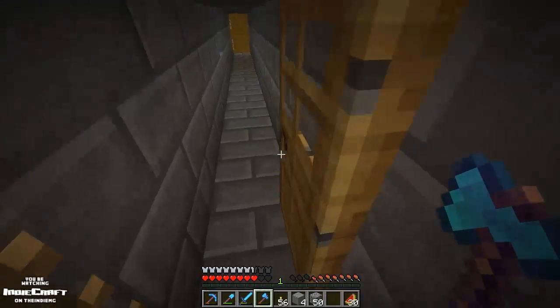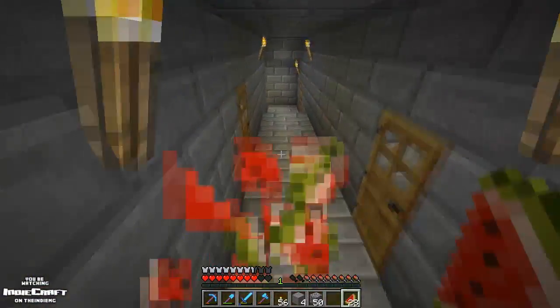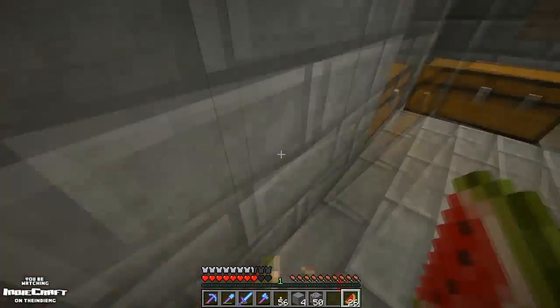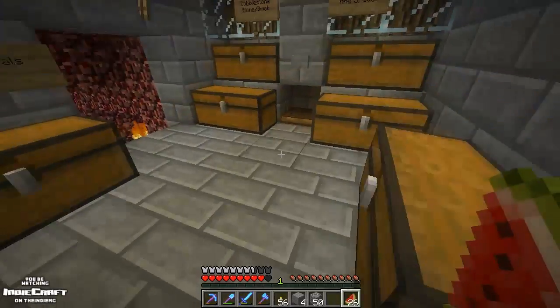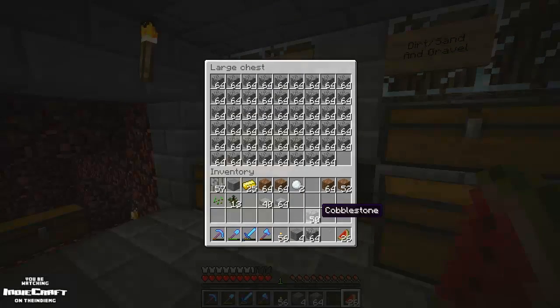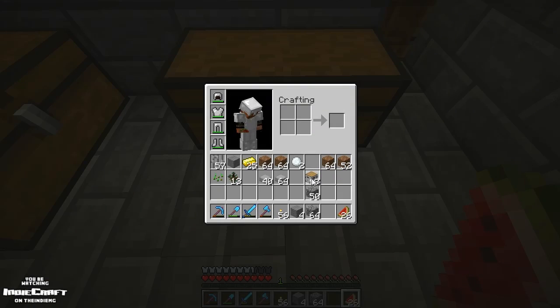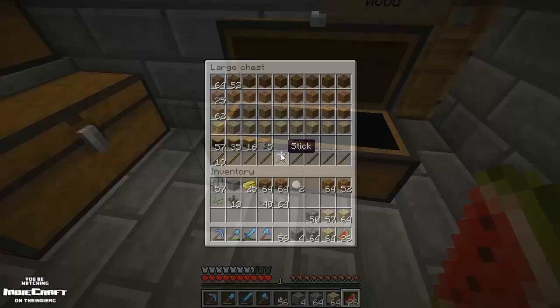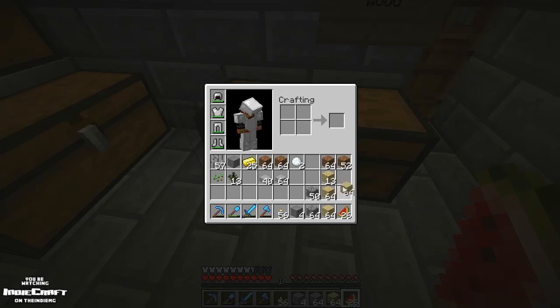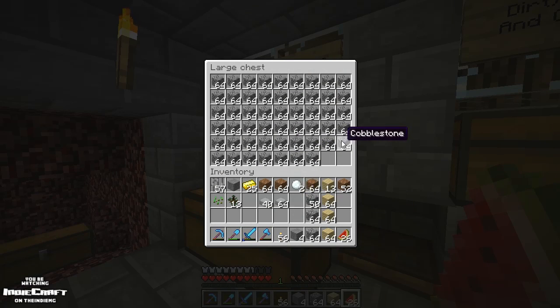Let's actually use this entrance for once — I've never effectively used this except right after I built it. Sweet, feels awesome using that entrance. Okay, I was thinking about building this out of cobblestone and birch wood. If we have enough cobble it should be good. Let's make all that into planks. I have tons of cobble in the underground area.